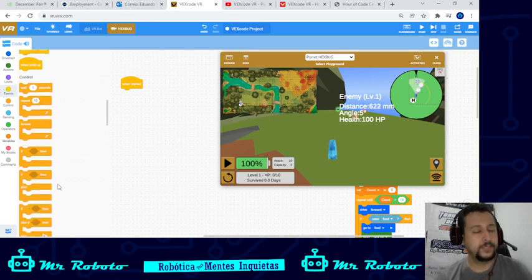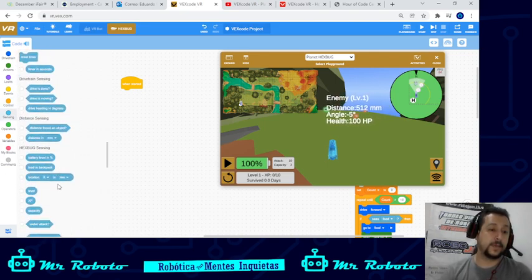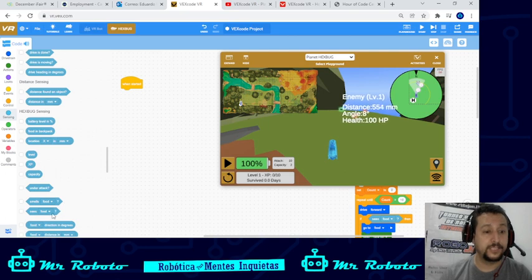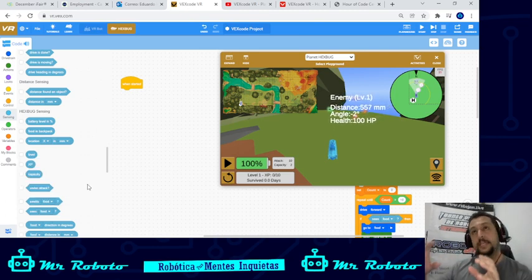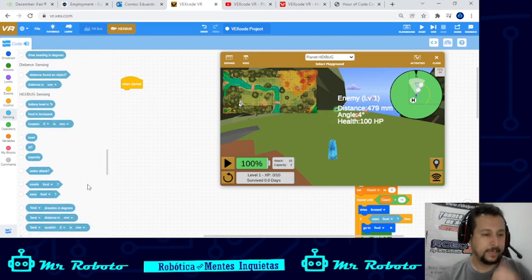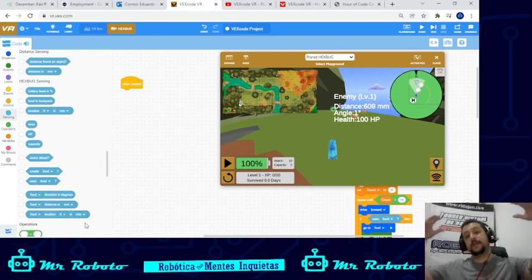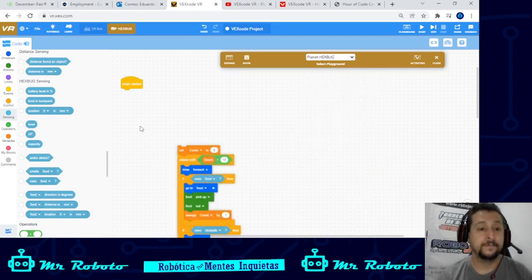Control is pretty much the same as standard blocks. Sensing, however, has a unique section for Xbox sensing: you can detect the barrier level, food in the backpack, your location, your level, XP capacity, whether you're under attack, whether you smell food or the enemy, and whether you see food, the enemy, home, an obstacle, or a hazard. For example, if you see a hazard — like a river, which can kill you — you need to decide what to do. You can also detect if food or the enemy is in a certain direction, or if they're close.